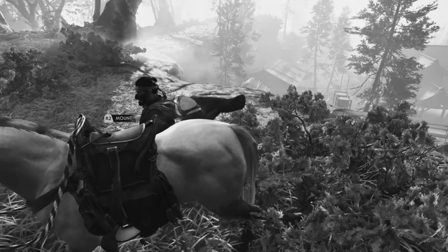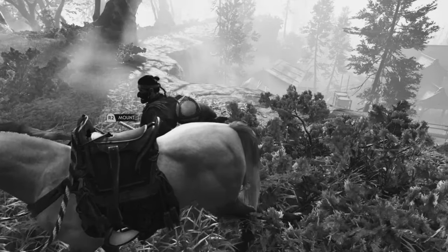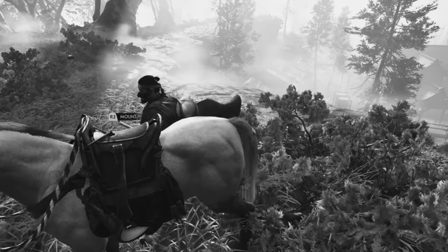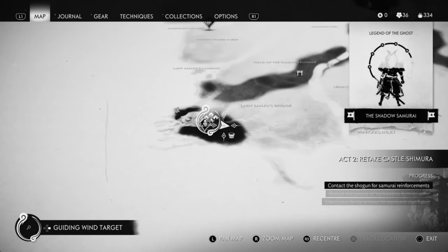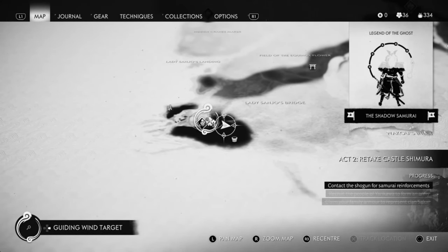What is up guys, Matt from Skullbuzzers, and today we are on Ghost of Tsushima. This is the Den of Thieves trophy guide, and what you have to do is discover Yungai Cove.